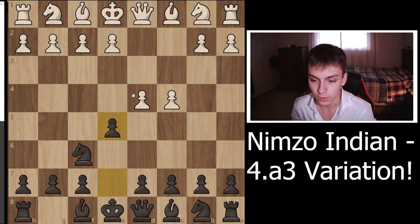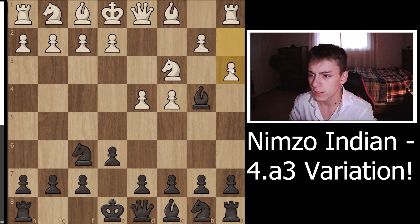This arises from the move order d4, Nf6, c4, e6, Nc3, Bb4, and a3. This is a very forcing line. It's somewhat uncommon, but you will probably see it about 10 to 15 percent of the time depending on your rating range, and it's something you have to know how to play against.